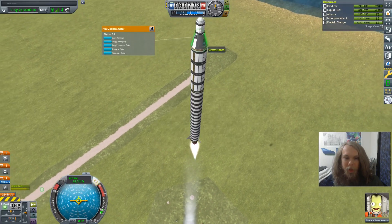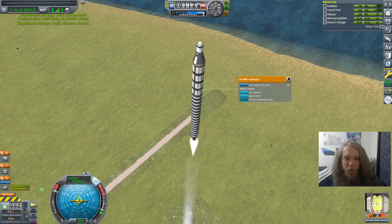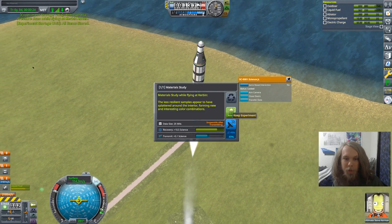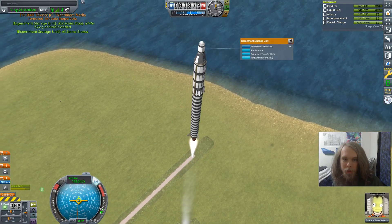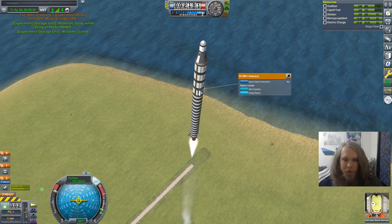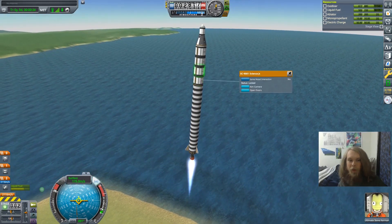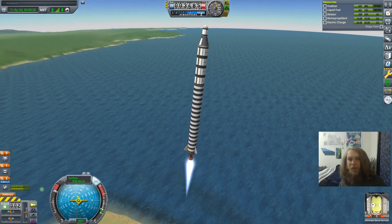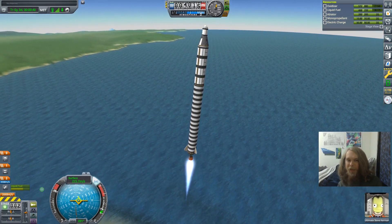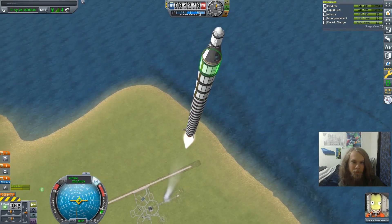So the idea is we only have one barometer. We are going to collect all of the experiments and gradually run these as we go up to grab everything. We had one for pad, one for atmosphere, one for high atmosphere, one for space. But we won't have the pad and we can't land with this — so we'll get a little bit less science, which is fine.